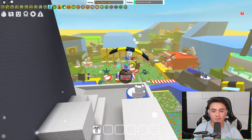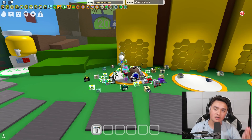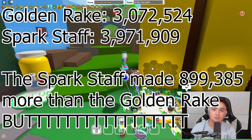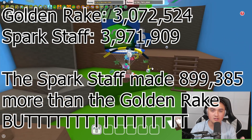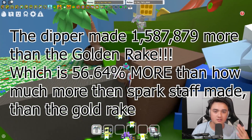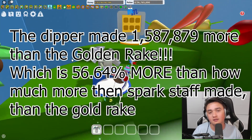We have about three seconds — three, two, one — and the timer is done. We're going to stop and quickly empty out our backpack. On screen now I have how much the Golden Rake made, the Sparkstaff made, and how much the porcelain dipper made, and we're gonna give our final thoughts.